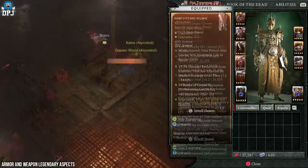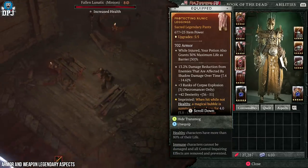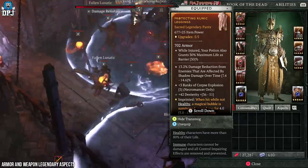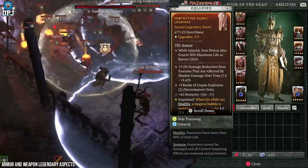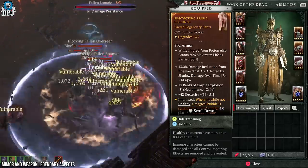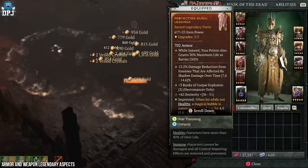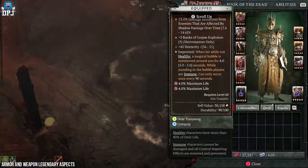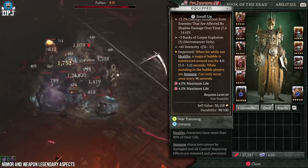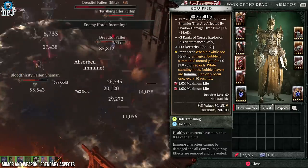On the pants, we're using an aspect which helps with survivability: when hit while not healthy, a magical bubble is summoned around you, making you immune for a short time. I have thought about substituting this, but for the time being it's a great aspect that will help you more than you think. On your pants you also want as many ranks as you can get into Corpse Explosions.